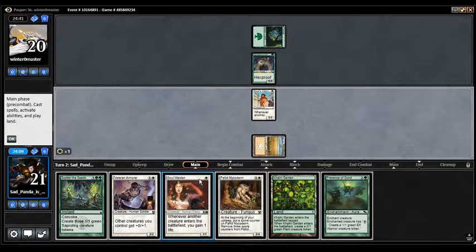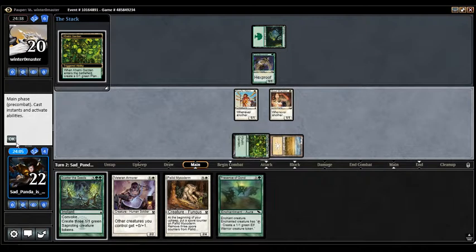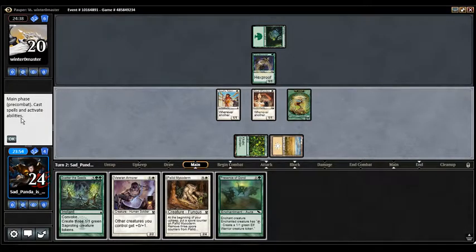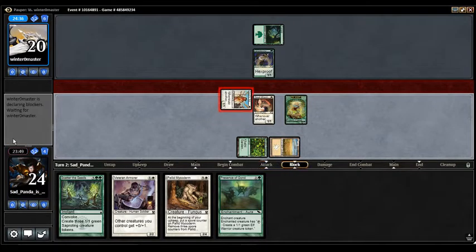We drew Presence of Gond, which is not ideal but not the worst. I would have actually liked a land that came in untapped so I could block with Veteran Armor and sorts of stuff like that. So we're going to gain some life — we're up to 24. I don't know that it'll help, but we're going to attack for one, hoping they block and hoping they don't just play a Ledge Walker.